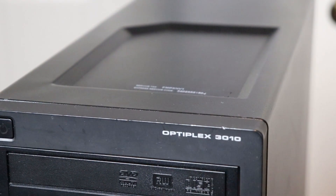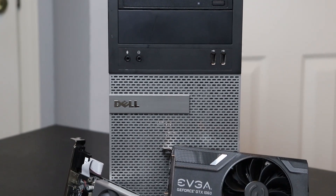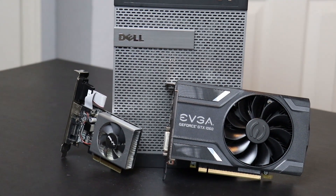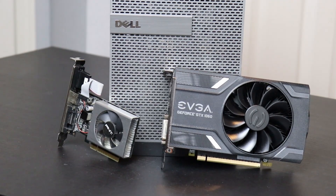The test system I'll be using is a Dell Optiplex 3010. The CPU is an i5-3470 and the system has 8 gigabytes of RAM. Both the OS and Fortnite will be running on a PNY CS2000 SSD. Let's go ahead and check out what kind of benefit performance mode will give us in Fortnite.